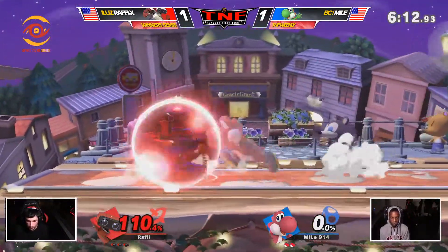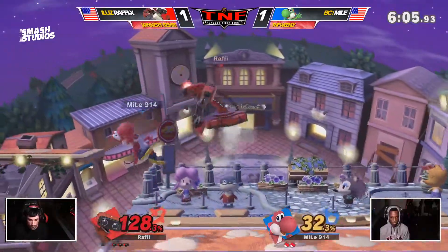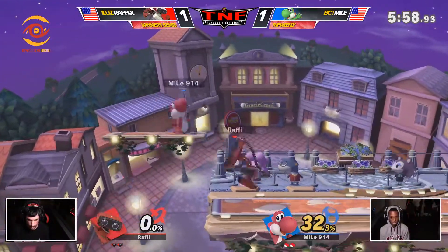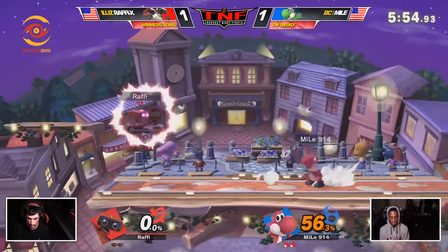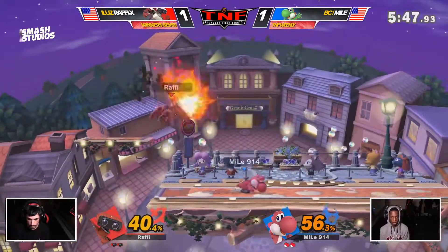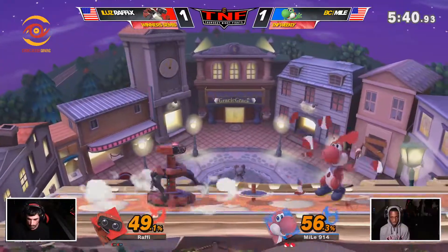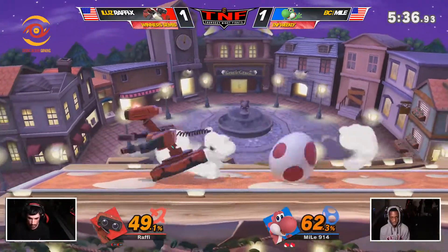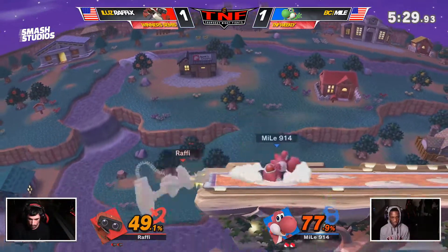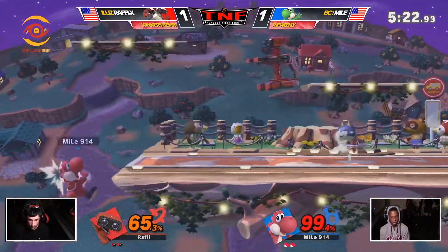A lot of times you'll see Robs go for the up smash off that — it covers a lot of options — but that loses to get-up attack now that the get-up attacks are buffed. So he goes for F smash, and it covers the get-up attack. The interesting thing is that normally F smash from that spacing won't get the sweet spot on a neutral get-up while still covering the roll. But neutral get-up is covered by the gyro, and get-up attack is what you're covering with F smash. So you get gyro plus F smash if they neutral get-up, and F smash to punish get-up attack if they get-up attack. Rob ledge trapping — lots of intricacies there. When you're playing against it, it doesn't feel like that, but there's actually a lot going on. On the Rob side you're staring at that gyro at the ledge thinking, what do I do here? But there's actually a lot going on, and especially with the get-up attack changes, he still has options to cover everything.